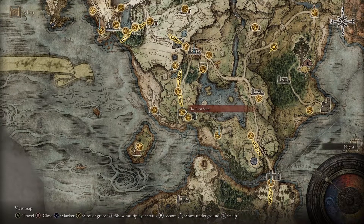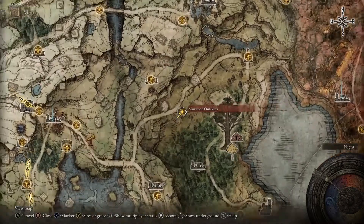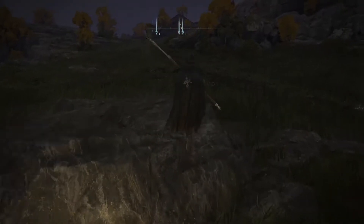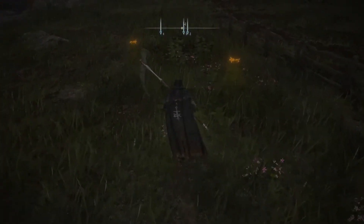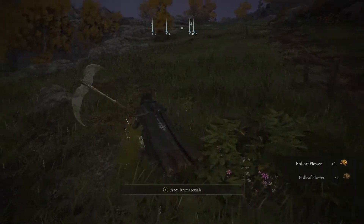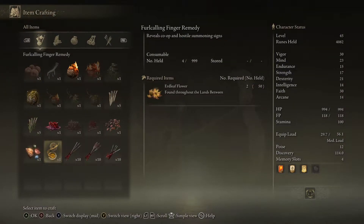First thing you've got to do is find this waypoint from the start of the game. Once you find the Mistward Outskirts waypoint, simply walk over this rock and grab these two flowers, and you can create one Furlcalling Finger Remedy.